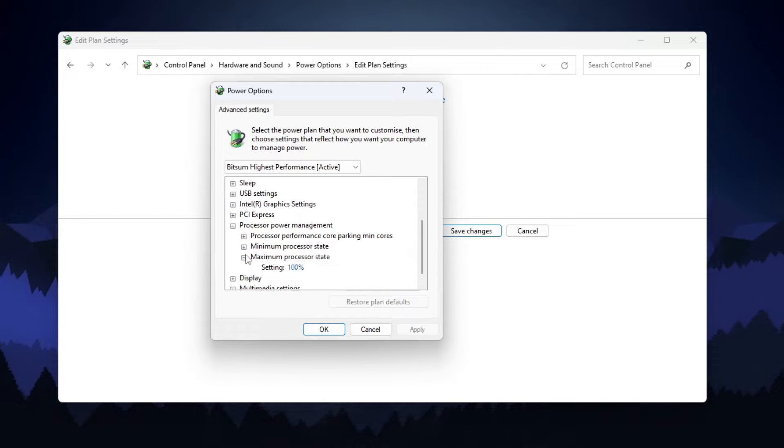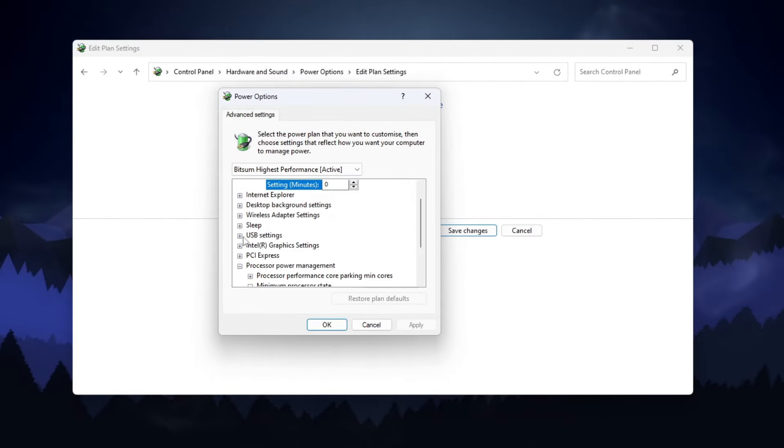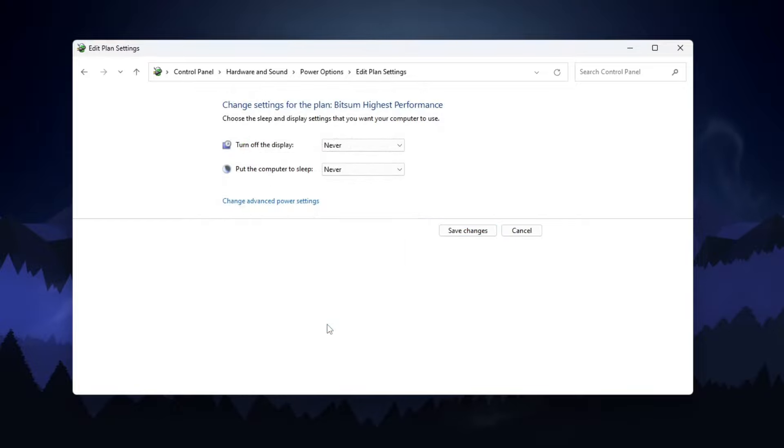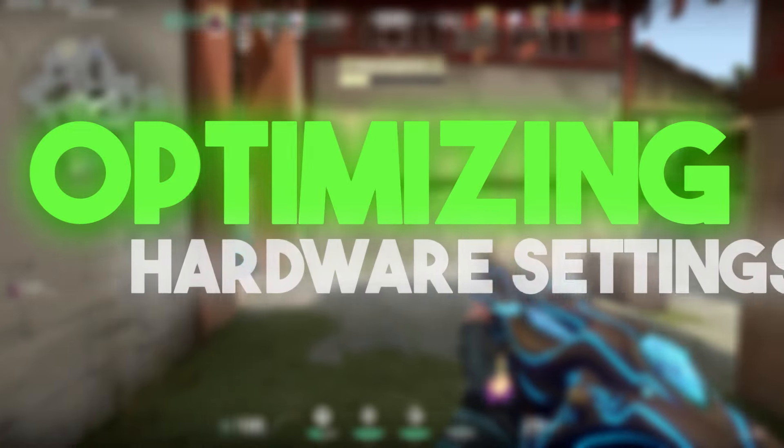Scroll down, go to Processor Power Management, click Expand, then go to Minimum Processor State and Maximum Processor State, click Expand, and set them both to 100%. For input delay, open USB Settings, go to USB Selective Suspend Settings, click Expand, and enable that setting on your PC. Then click Apply, click OK, and close your Power Settings.